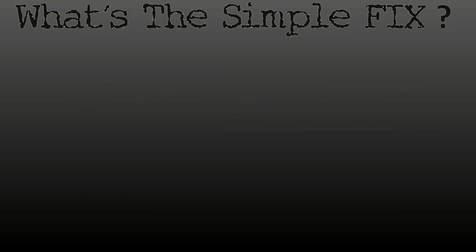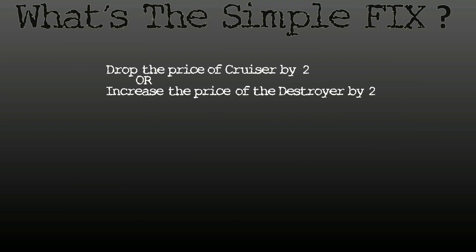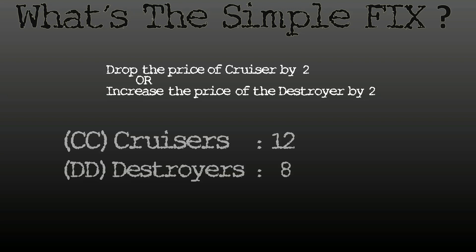What's the simple fix to Cruisers? Drop the price by two, or increase the price of the Destroyer by two. Cruisers cost 12, Destroyers cost 8. You can drop the Cruisers by one and increase the Destroyers by one to cover the two IPC spread — or you can just drop the Cruiser down to a value of 10.